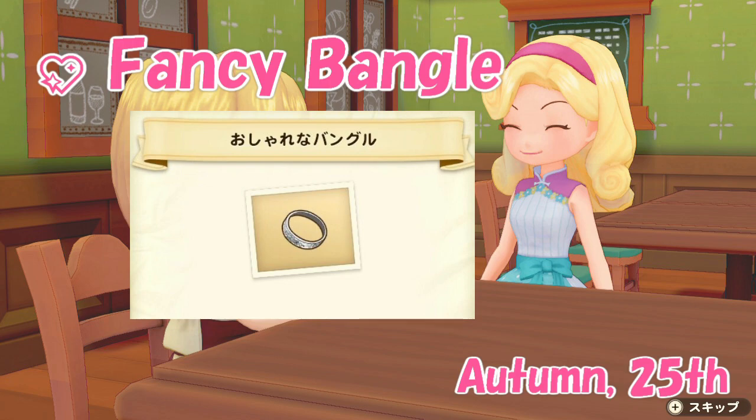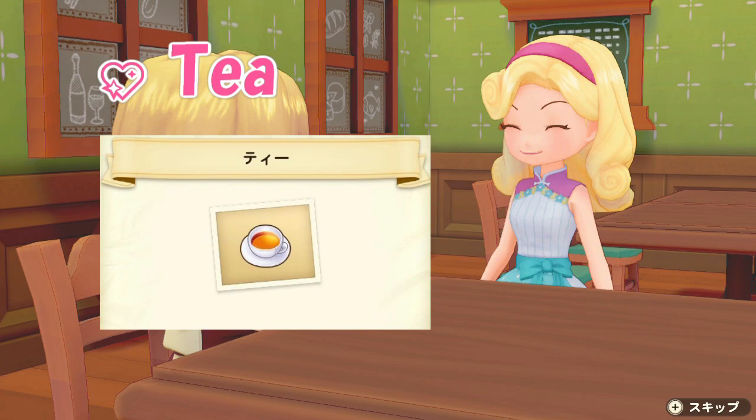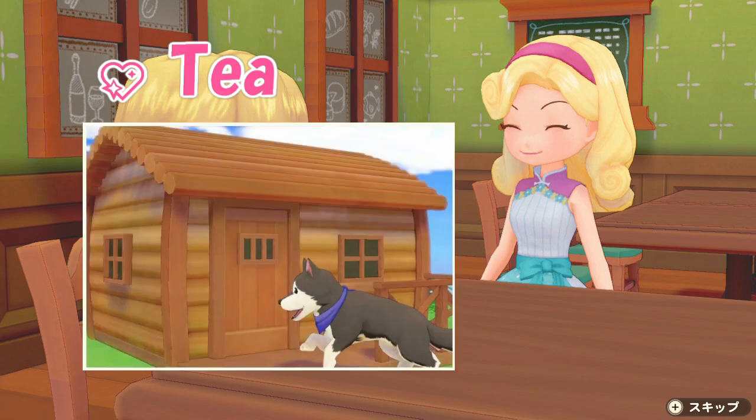Blair's birthday is on the 25th of autumn and her favorite item is the fancy bangle, also called the fancy bracelet. Its recipe usually unlocks at communication level 7 and requires 15 silver ingots and one emerald. The chance that you'll find this accessory elsewhere before obtaining an emerald is very high, so if you ship one you can always buy it at the general store afterward. Blair also likes tea, which is super easy to make since you can buy tea leaves at the grocery store right from the beginning. It's a cooking level 1 recipe, though you will need your own kitchen first by upgrading from a tent to a log house.